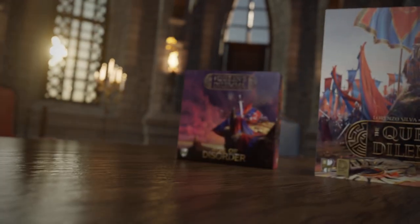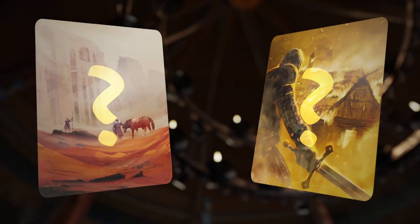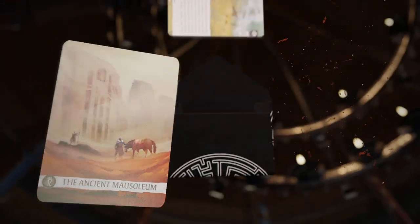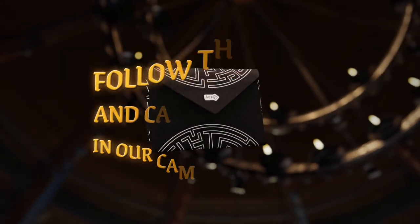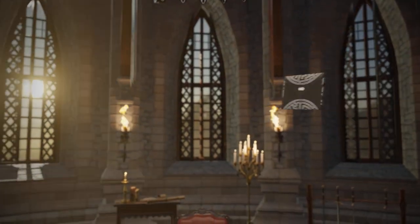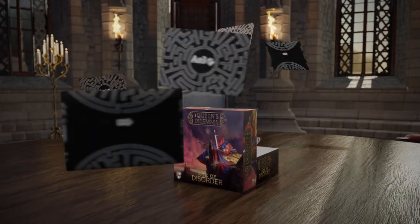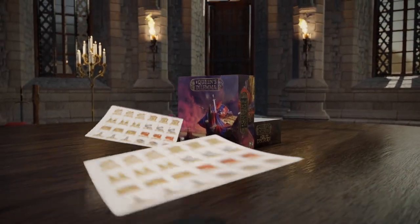Take part in the Age of Disorder, a Kickstarter exclusive event, where you will shape the world and lore of Ankist through narrative dilemmas and tense voting sessions held in campaign updates. The results of these votes will unlock loads of new content, additional envelopes filled with new stories and dilemmas to address, and legendary buildings.